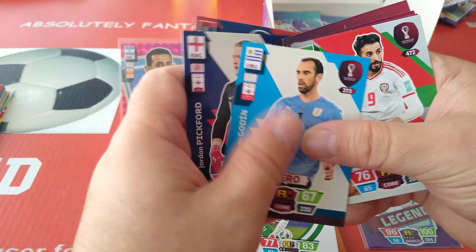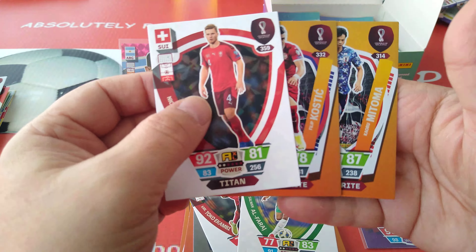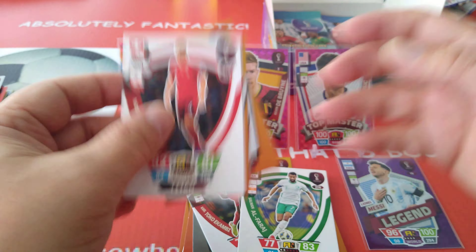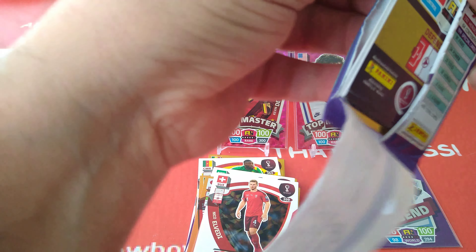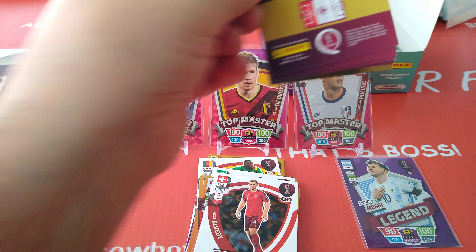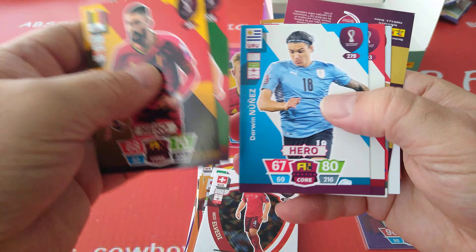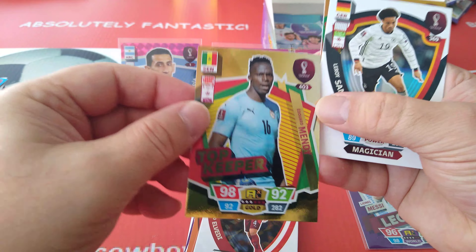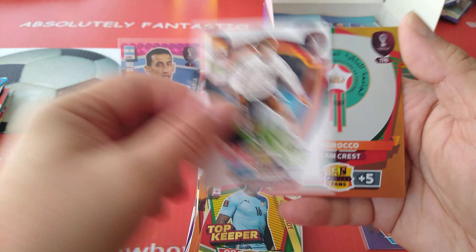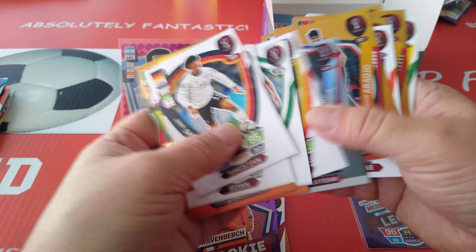Schmeichel, Pickford, Elvedi, Kostic fans' favourite, and Mitoma Japan fans' favourite. Then Carrasco, Jota — it's a Liverpool special — Jota and Nunez. Topkeeper Mendy, Magician Zane, and Morocco team crest. That's the first team badge — oh no, we got the Ecuador team badge as well.